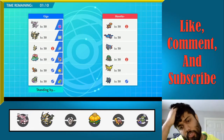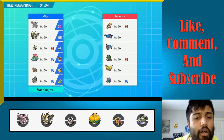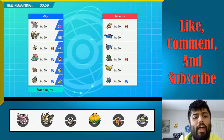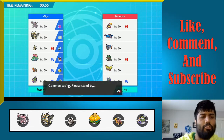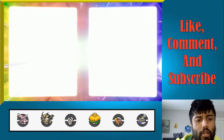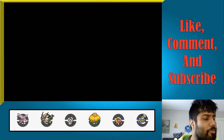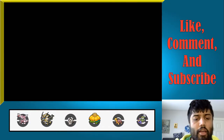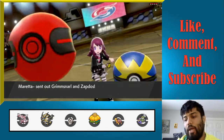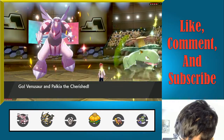We do have to worry about Grimmsnarl though. Grimmsnarl puts on a ton of pressure because of the fact that it has Scary Face, and that basically linchpins my options with Zacian. I do expect Grimmsnarl-Zapdos lead. And yeah — Grimmsnarl lead with Zapdos. Okay, not what I wanted. Zapdos is a Life Orb.